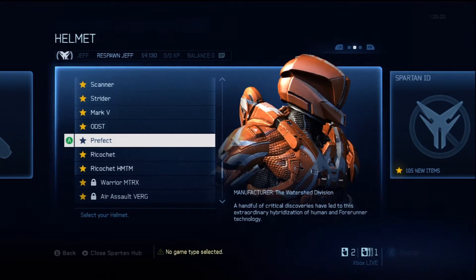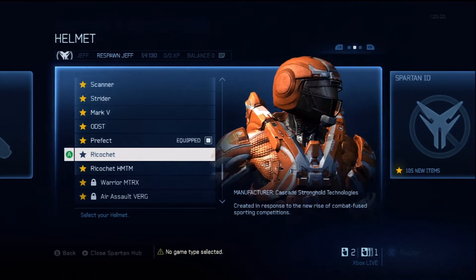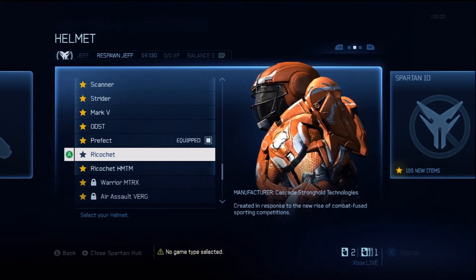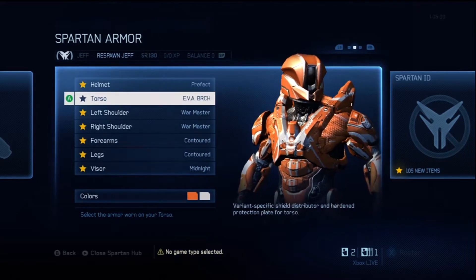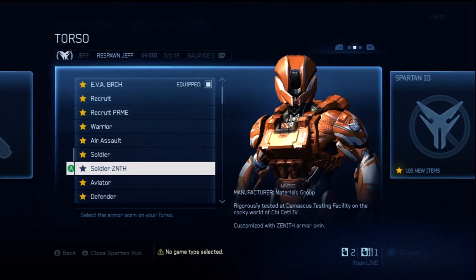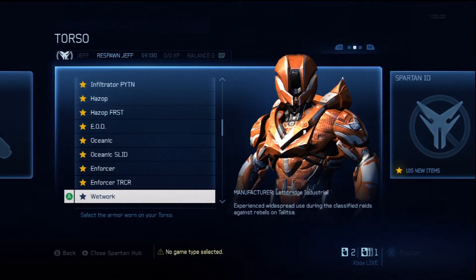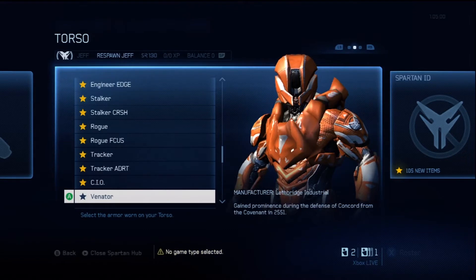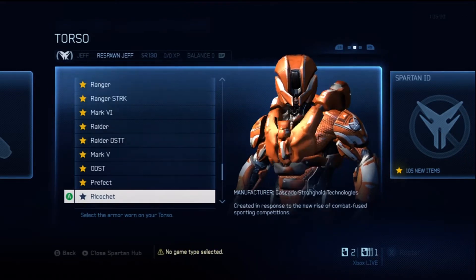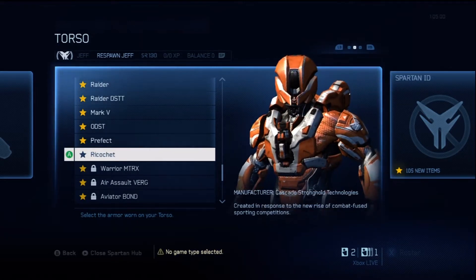I'm going to use the Prefect one real quick. There's Ricochet — it's pretty cool. That's also the new game type that's added. I believe there are seven new stances; some of them are awesome, some of them are kind of ridiculous but we'll get to that in a little bit. Now I'm going to show you the chest. I'm not going to show every part of the armor but these are the two main ones — you see they go pretty well together.